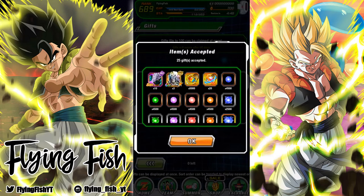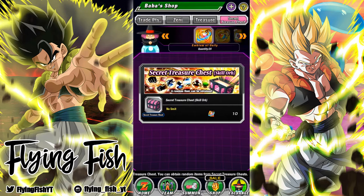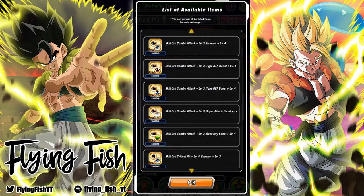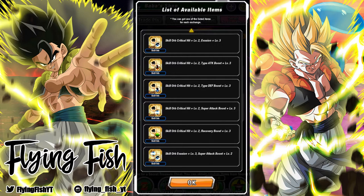We're going to be doing some chest openings today. If we go to the Secret Treasure Chest, you can see we have two different chests here that we can open, and this is what you use the new treasure item for. You can open the chest that has a guaranteed one of these gold equips.